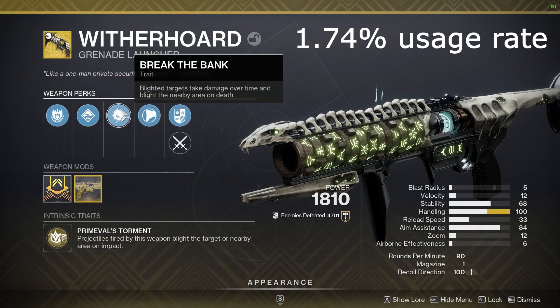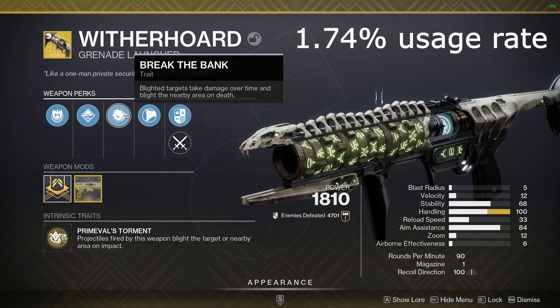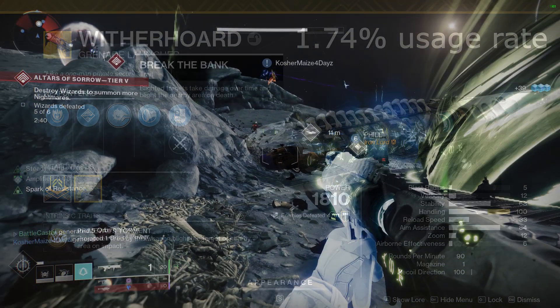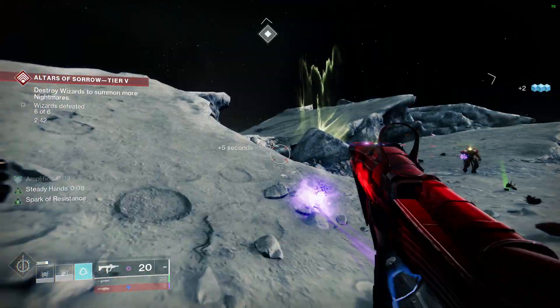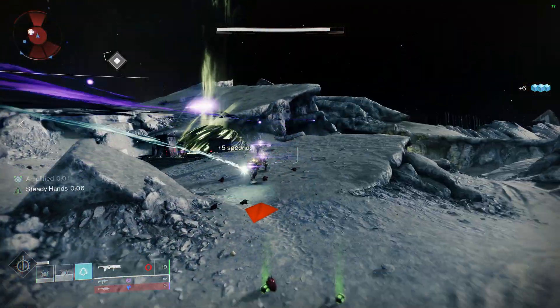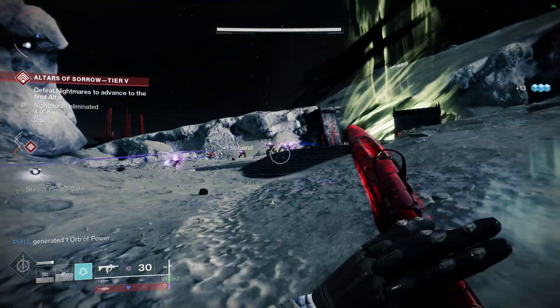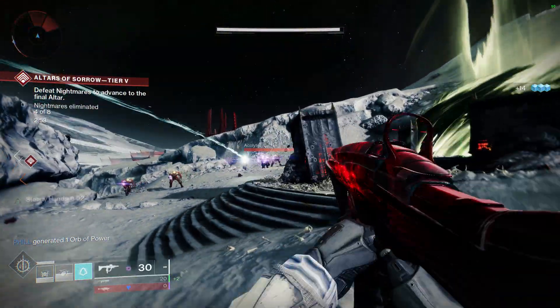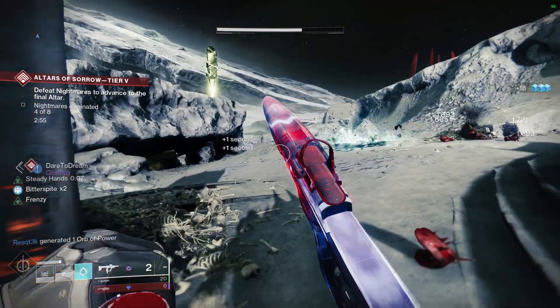At number 5 is the Witherhoard Exotic Grenade Launcher. It currently has a usage rate of 1.74%, and its exotic perk basically fires blights that do lingering damage, making it a great option for DPS and ad clear. This weapon is just so versatile, and it's a go-to exotic whenever you don't know what else to use. It's good in almost every situation in the game, and it's been that way since its release.